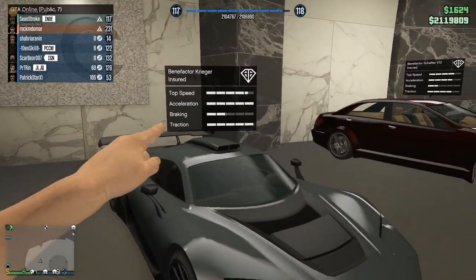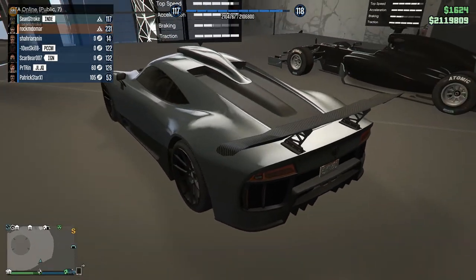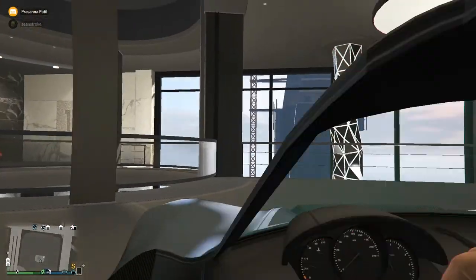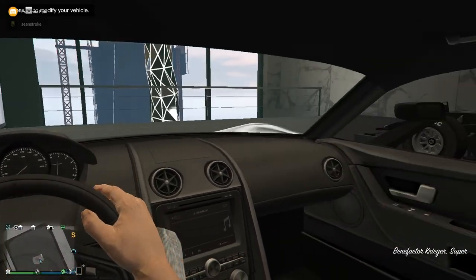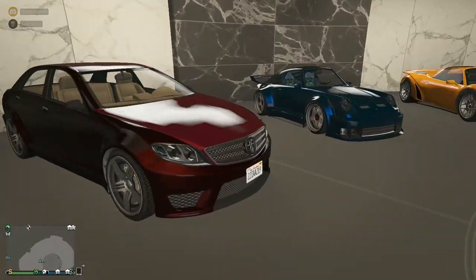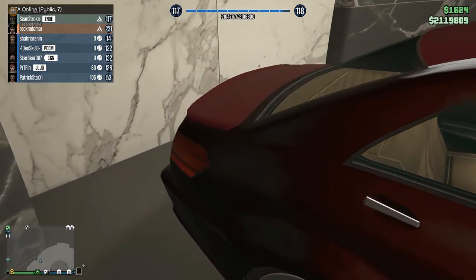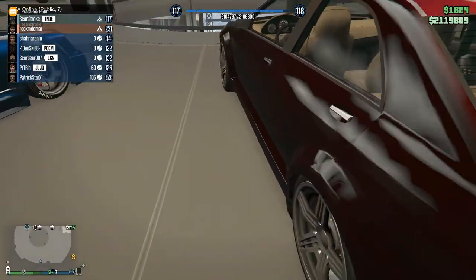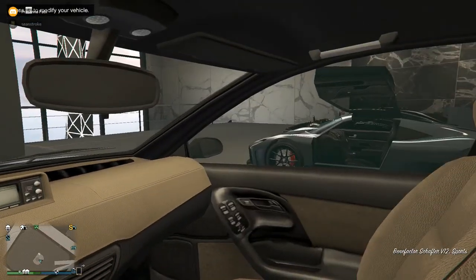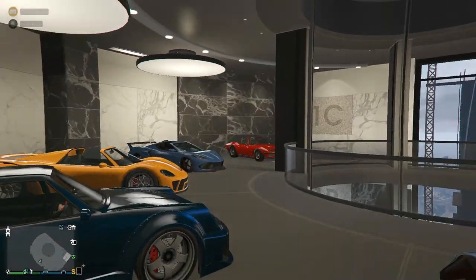The Krieger is fun overall and one of those cars you need to own. The next car is the Benefactor Schafter V12, based on the Brabus EV12 sedan — the fastest car in the sedan class. The sound is aggressive, the looks are spot on, it's more like a mafia car. The interiors are amazing and there's an armored version too, though I only purchased the sports one. The next car is the Pfister Comet Retro Custom, based on the 1975–1977 Porsche 911S — it's a Benny's car.